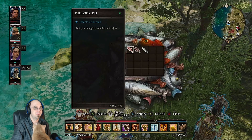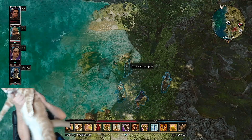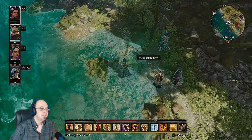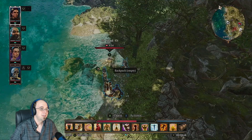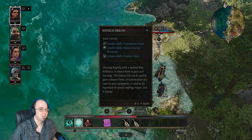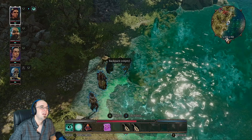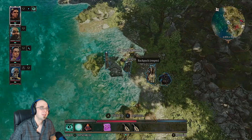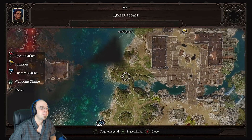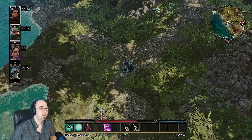Fish bucket. Poison fish — I'll give the poison fish to Fane because he heals through poison. Keep exploring. I don't see where this fisherman went — he's got a fishing rod. I could use that skill that lets me see ghosts — maybe he died. Let's try it. No ghost. Interesting.